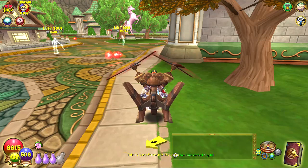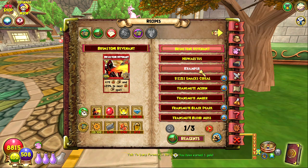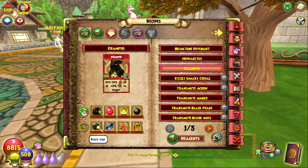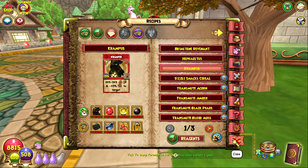I'm gonna show you what reagents you need to craft it. To craft the spell Krampus, you need six Krampus treasure cards, 100 perfect ruby reagents, 200 ghost fire, 50 black pearls, 100 black colts, 50 astral trout, 50 sandstones, and 12 amber. It's very difficult — it is extremely challenging to craft this spell — but it's worth it.